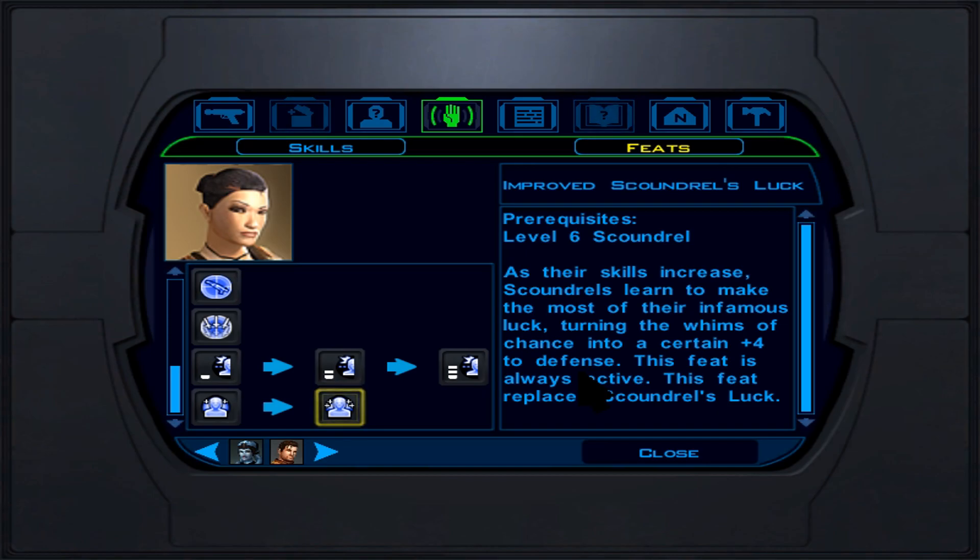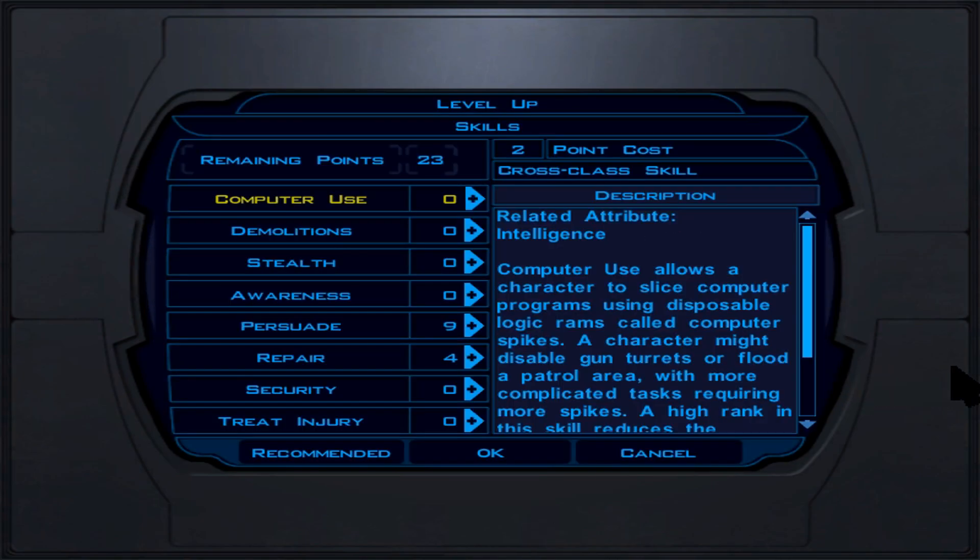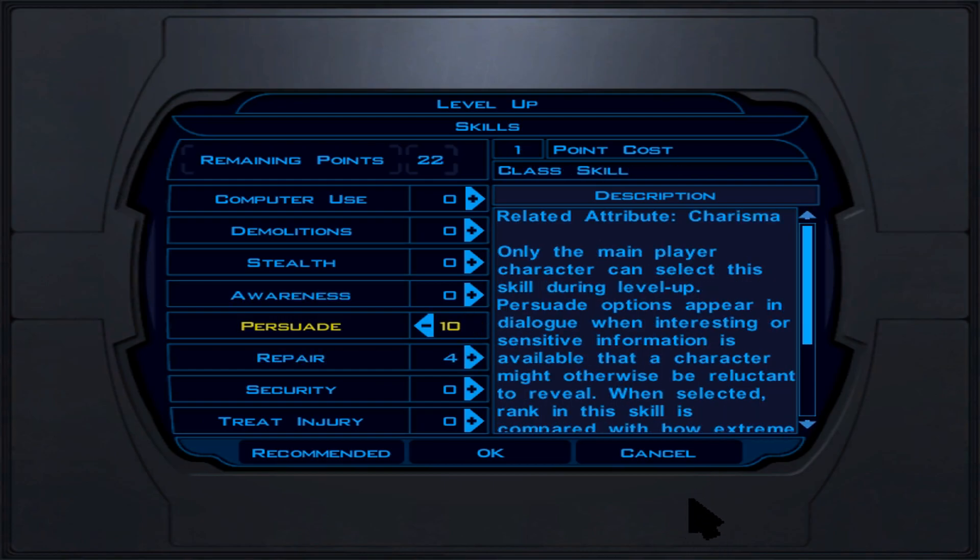At Jedi Guardian level 2 (character level 9), put Persuade points in; Repair if doing HK-47, otherwise Treat Injury. We pick Force Speed — this doubles our movement speed and later gives +2 defense and other bonuses. We want to max that out. Also start maxing Stun. At Jedi Guardian level 3, while still doing good deeds for light side, we get a feat pick. Since Two Weapon Fighting is maxed, we start maxing Lightsaber feats — adding +1 attack bonus with lightsabers.